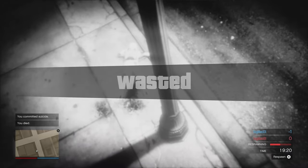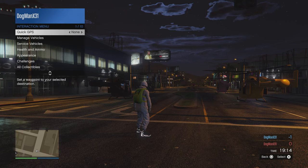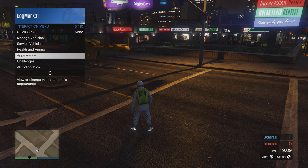Once you respawn — you can respawn by hitting X fast or just take your time, there's no rush — open up the interaction menu and head down to Appearance.